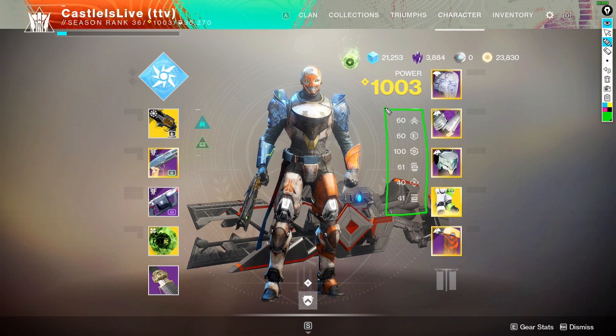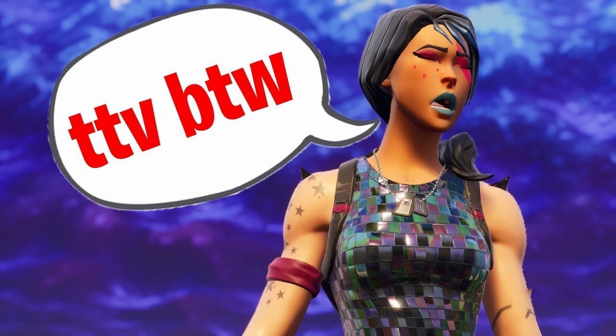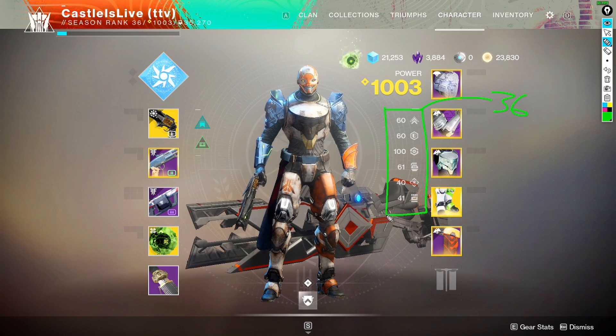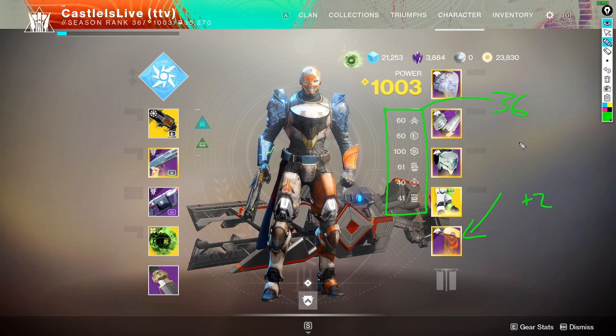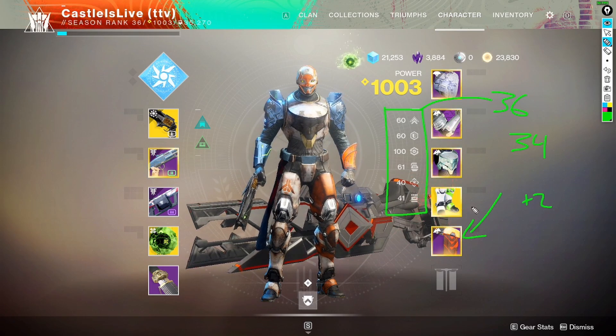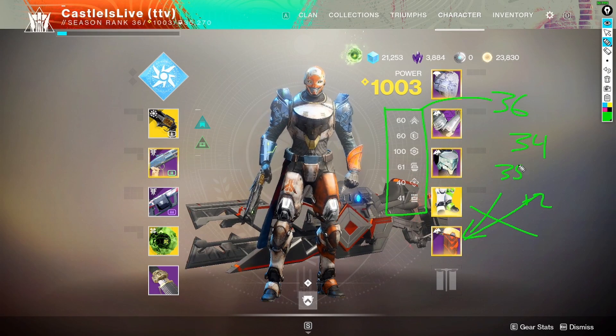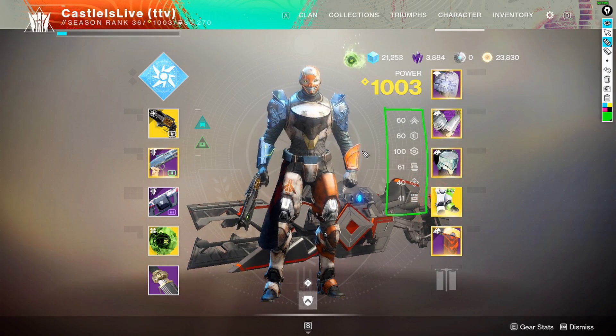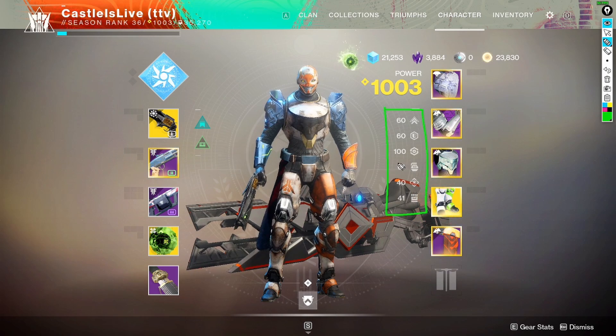I get asked a lot about my stat distribution, and it's usually the fact that this adds up to a total of 36 stat gear. Now I am using Powerful Friends on here for a plus two, so technically this is only 34, but I've actually had builds without Powerful Friends that were 35 and 36 before on my Hunter and on my Titan.